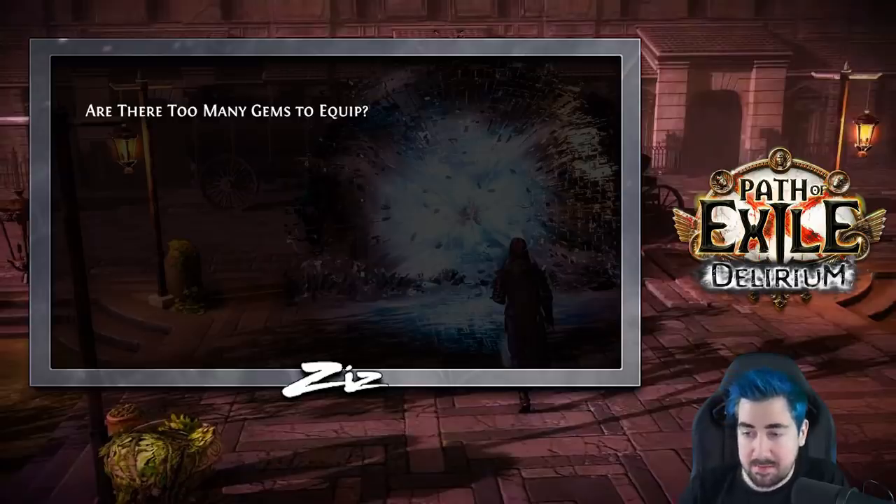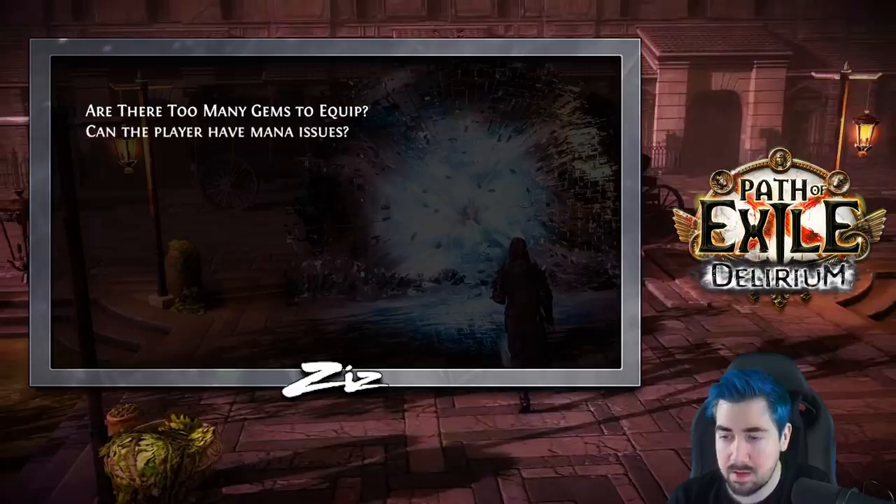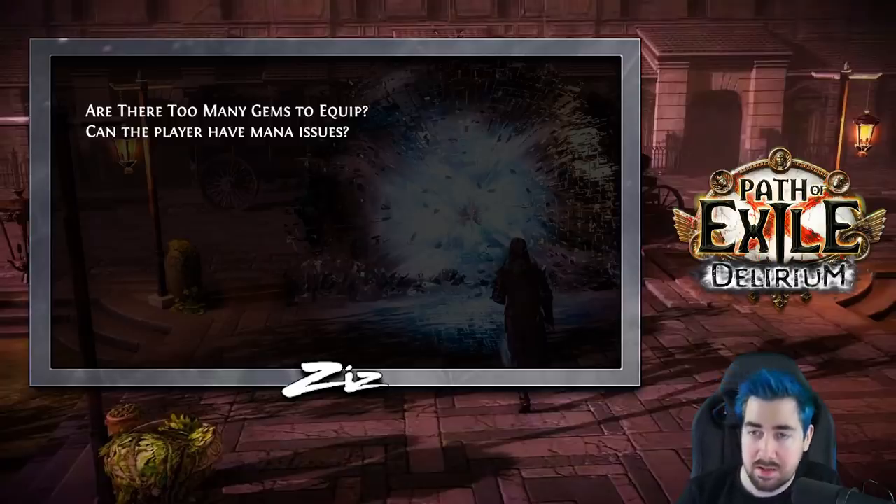For gems, it's very easy to fit everything on a life build. Once you're playing CI it's going to be harder, because you can no longer get Despair on Hit on your wand as easily — you actually need a Hunter wand. You might need an Unset Ring to be able to fit things like Despair and maybe even Vaal Molten Shell. Mana issues on this build are extremely easy; I've never had mana issues using this build, and there are a lot of ways of countering this explained earlier.